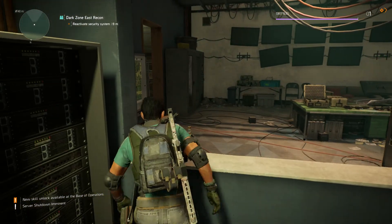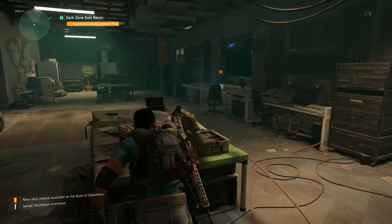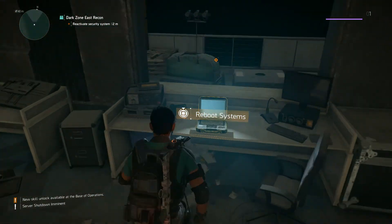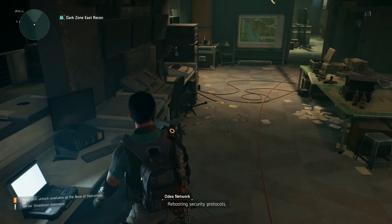This is going to be like a base of operations inside the Dark Zone. Oh man, I remember safe rooms — you can't mantle that, that's crazy. Safe rooms with the little vendors in them. People would always camp outside the safe rooms in Div 1 and it was so irritating.